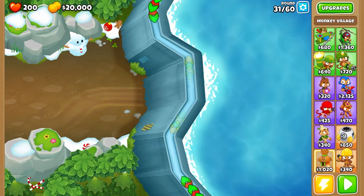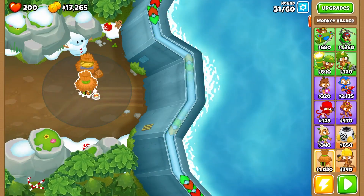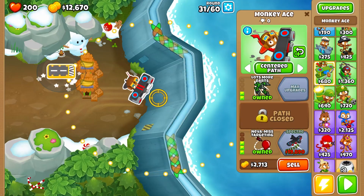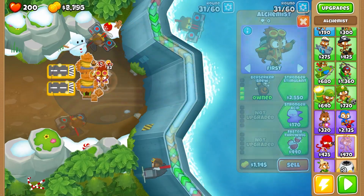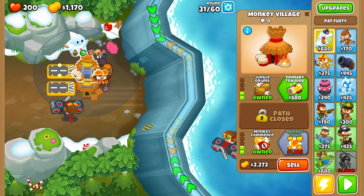First of all, you need to get a double monkey village. Upgrade the first monkey village to Monkey Chimerase, then get the second one over here and also upgrade it to Monkey Chimerase. Then you get double monkey ace — and of course Never Miss upgrade. Also get the alchemist with Stronger Stimulant, faster throwing, Radar Scanner, and Jungle Drums.